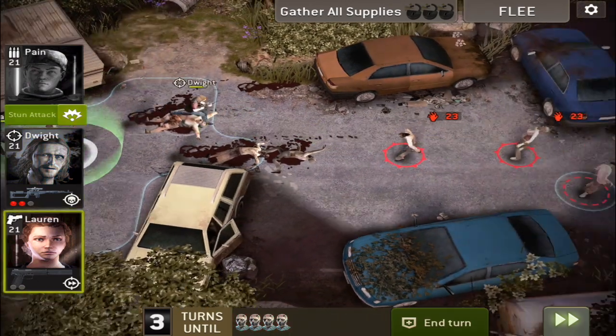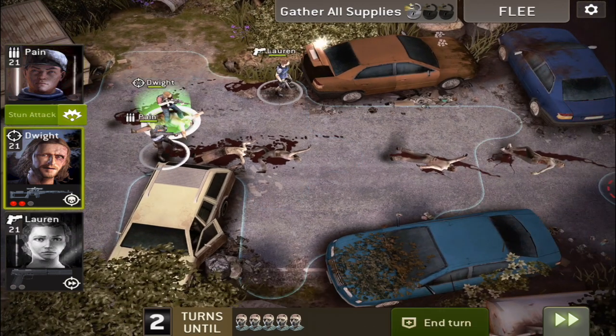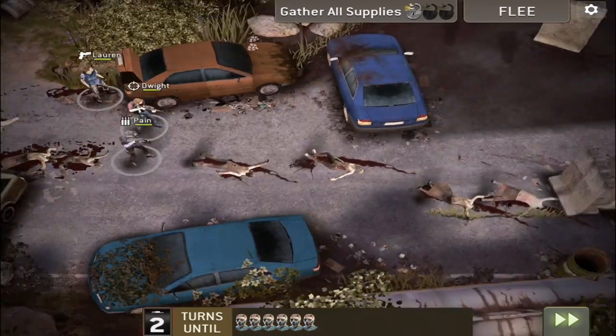This one is very easy — it's like a normal scavenge mission. The only difference is that you have to kill two saviors at the end, but I believe you just need to get to the exit so you don't actually need to kill them. I did kill them in this one just for the sake of it.